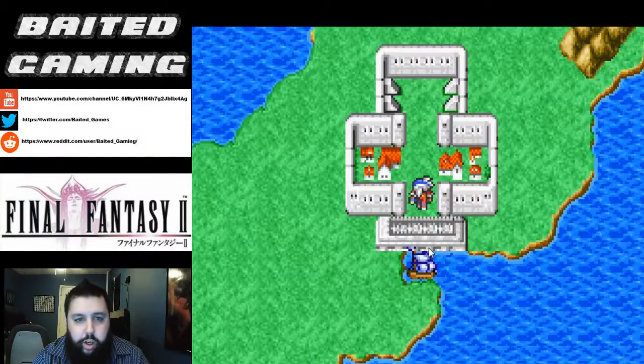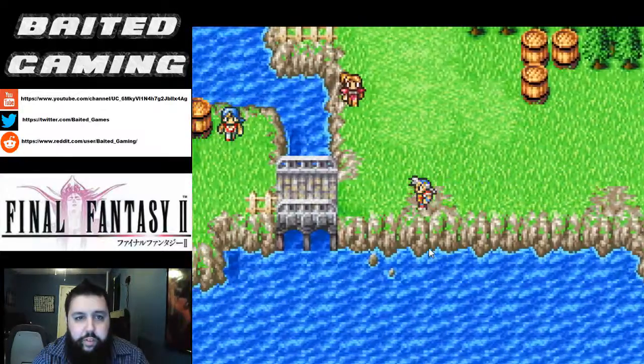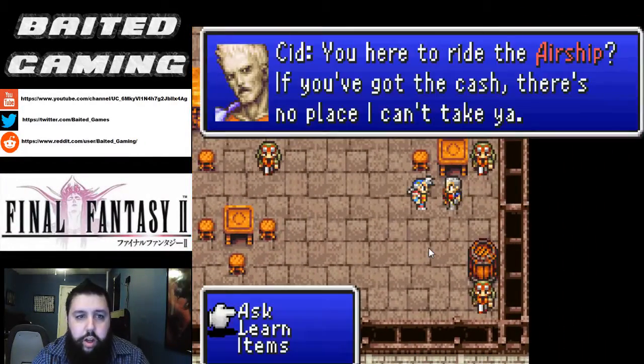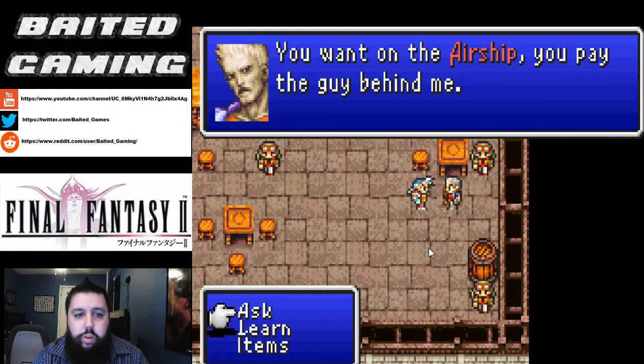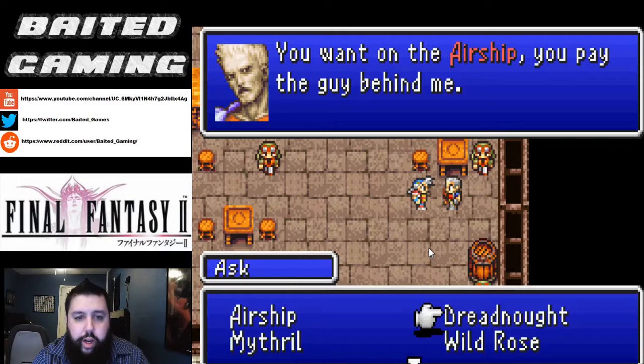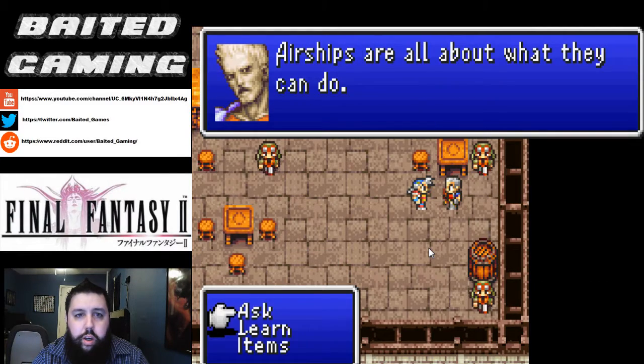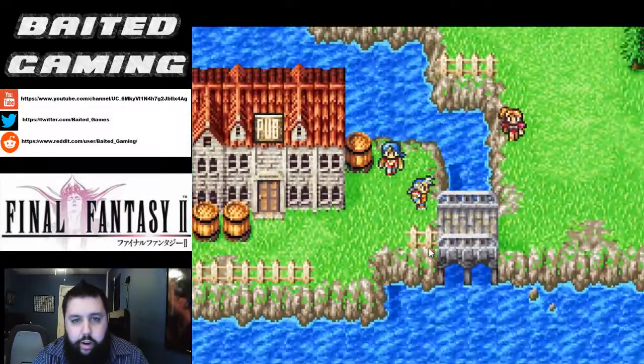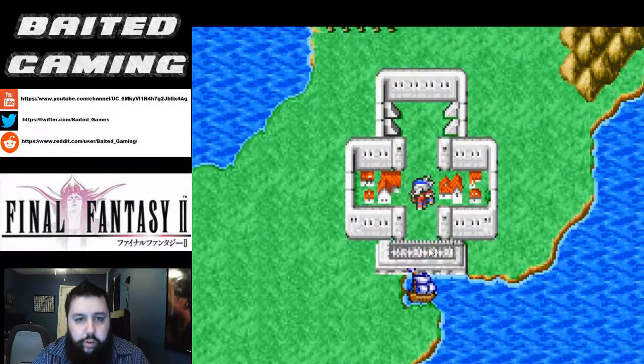Up on a boat and here we are. So here in the town of Poft is Cid. We're going to learn about the airship and then we're going to ask him about airships, and then we're going to ask him about the Dreadnought. So now that we know about airships, the keyword 'airship' means we can go back to Altair and inquire further to Hilda.